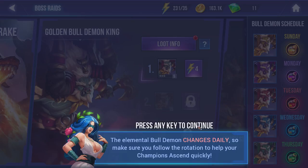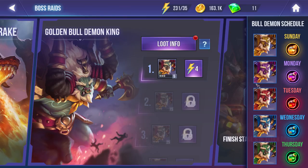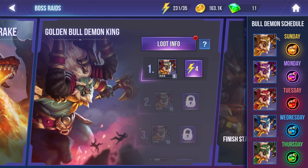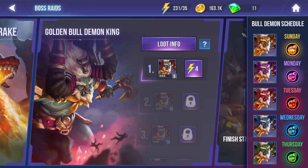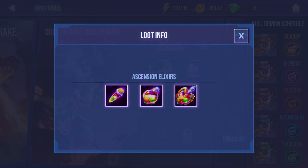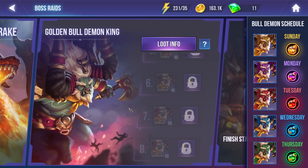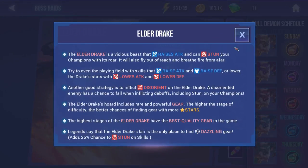The elemental bull demon changes daily, so follow the rotation to help your champion ascend quickly. The challenge increases with each stage but so do the rewards. The schedule shows Thursday is green, Sunday gold, Monday purple, Tuesday red, Wednesday blue. It's now Friday, which means we just don't get one of the special bull demons today — a bit unfortunate. You can also fight the Elder Drake, which gives chances at gear sets that can be super helpful.